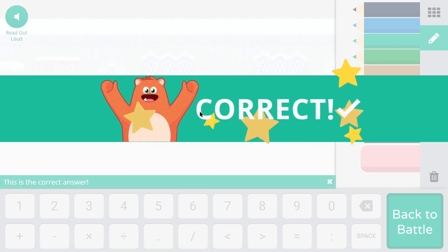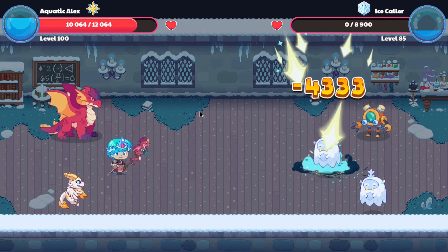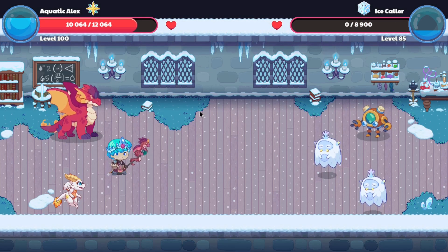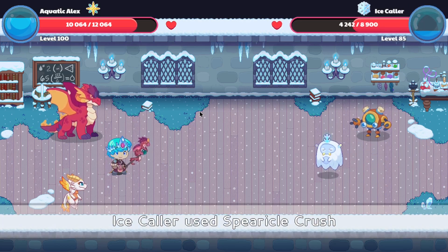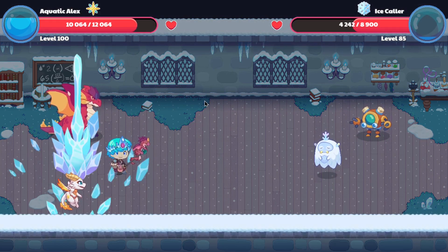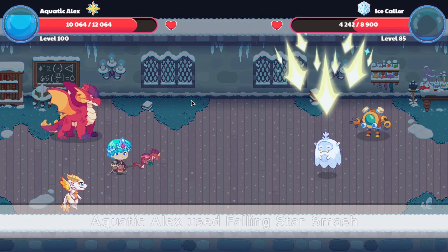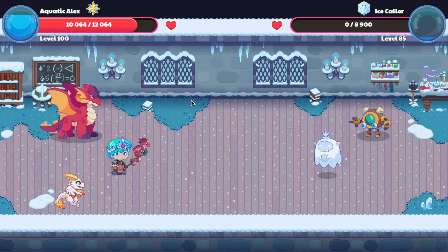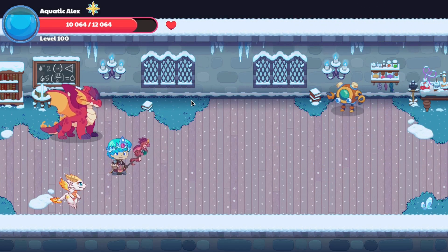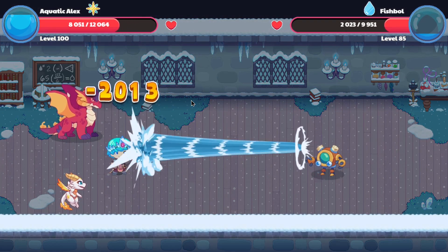It seems like battles in the ice tower are standard. There's nothing different about them except you're just attacking monsters, defeating them, and then fighting more monsters. Quite boring actually. Well, once we reach the top we'll be able to spin the wheel and see what's in it. Maybe I should get some pets to level up, because 24 times approximately 30 is approximately 720, which is not too bad.